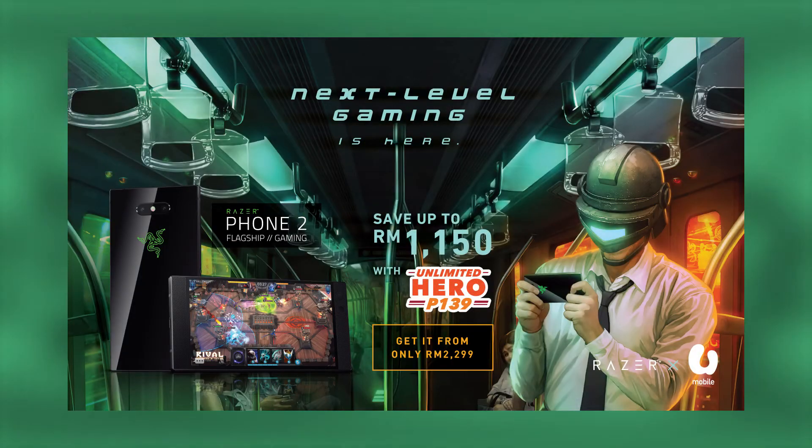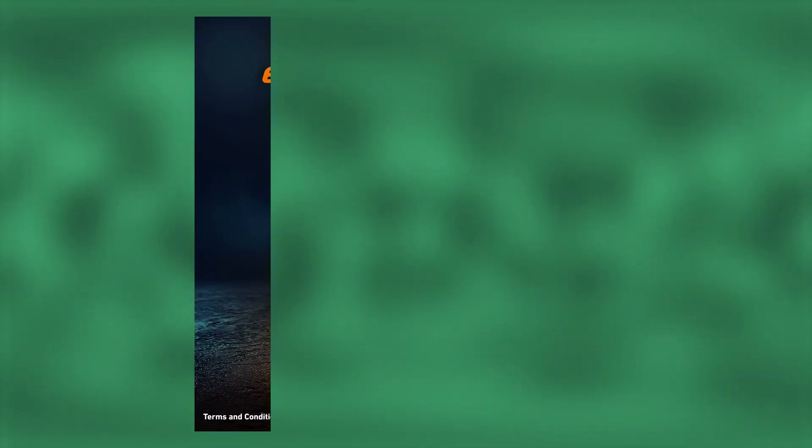Now to thank our sponsors — the Razer Phone 2 is going for RM3,449, but you can actually get it for as low as RM2,299 by signing up for U-Mobile's Unlimited Hero P139 postpaid plan. And if you sign up for that plan, you'll also be getting a complimentary Razer Swag Pack, which includes a Razer Hammerhead Bluetooth Headset, a Razer Chroma Mug, Team Razer T-Shirt, Coaster, and Lanyard. On top of that, you'll also be getting 100 Razer Gold. More information on that plan will be in the description below.